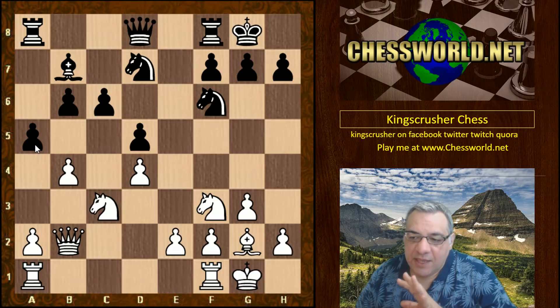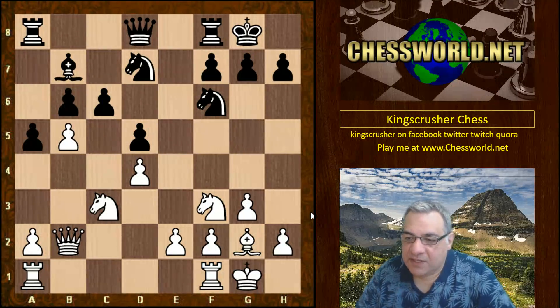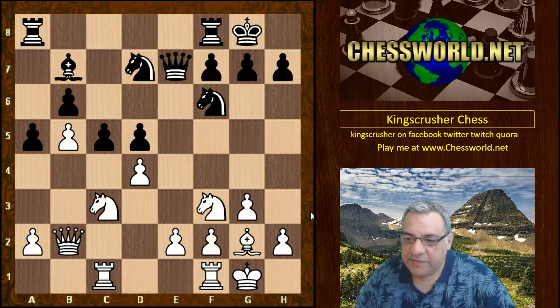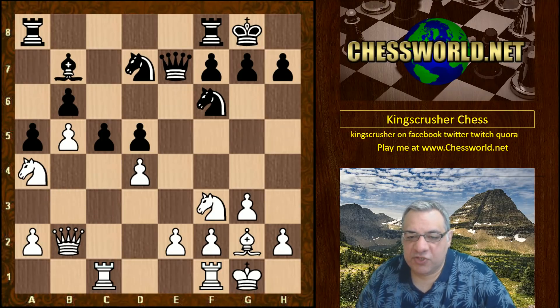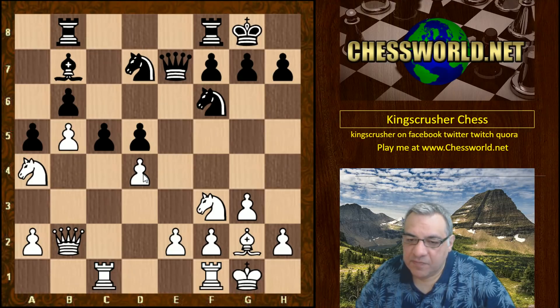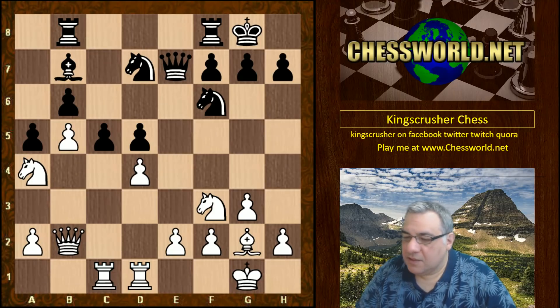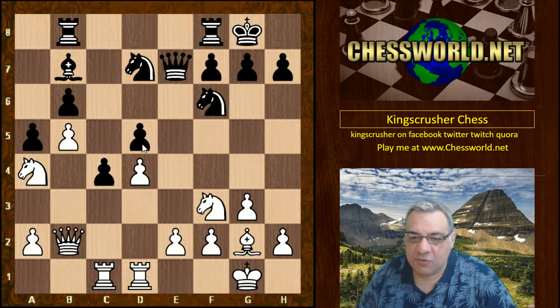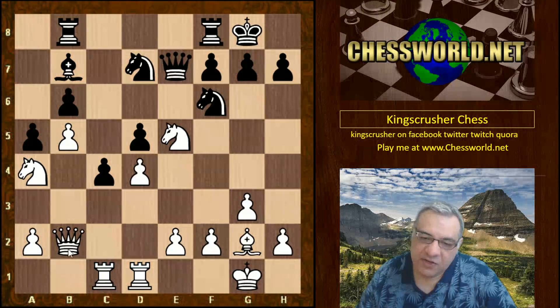Now b5, c5, Rook ac1, Queen e7, Knight a4 — putting pressure on the queenside. This seems like very nice play. The Queen seems useful on that diagonal. After c4, this pawn has lost support from fellow pawns on both sides. White plays Knight e5, which justifies the earlier Queen b2 — supporting this is quite a nice aggressive move.